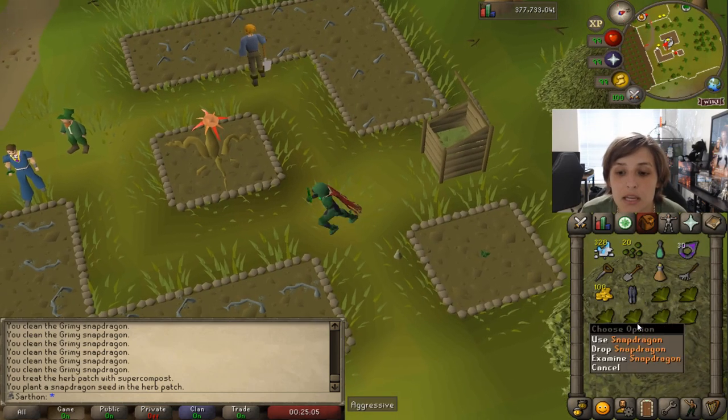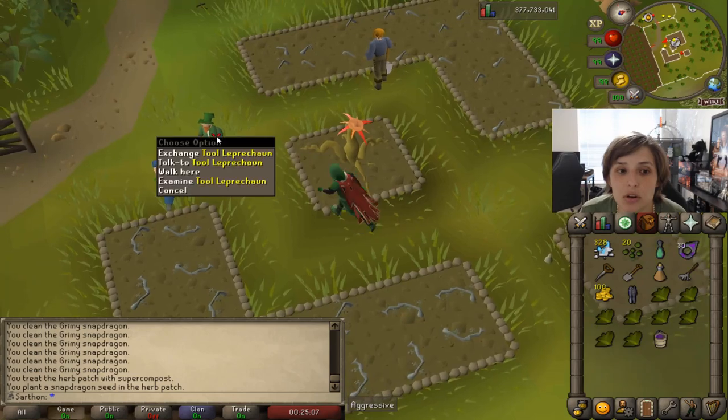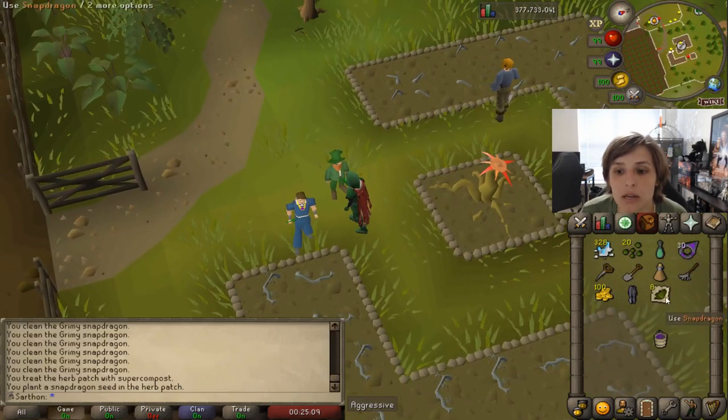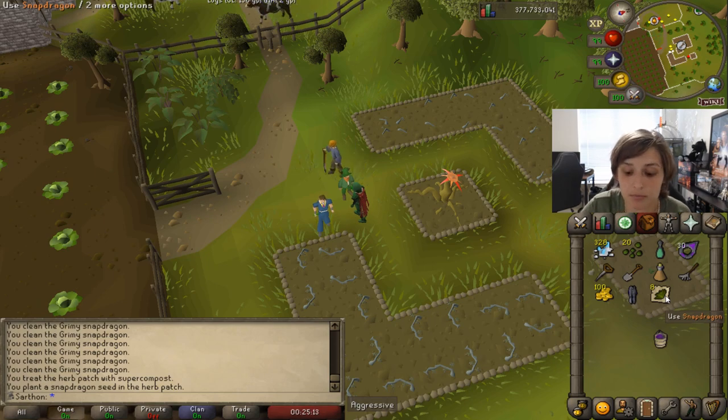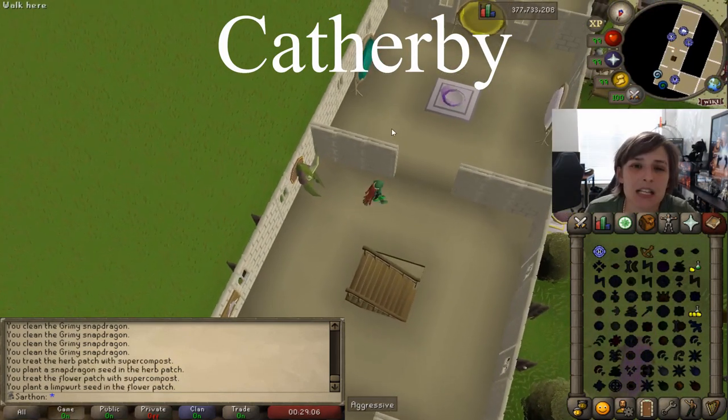Something I highly recommend to save inventory space is to use your herbs on the Leprechaun — so now you have them noted and you have a bunch more room in your inventory. Now we're going to go to the next patch.